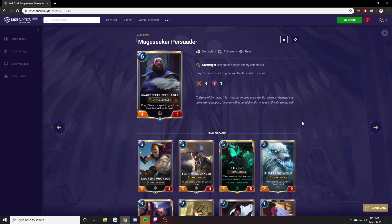Mage Seeker Persuader. This is that other version of the 4-mana card I was talking about, which I think is much better. Being able to have 4-13 stats at 6 mana is insane. You may think getting something like War Mother's Call from Freljord off the 1-mana Mage Seeker Conservator is unlikely — it happens a lot, more often than you think. So on turn 6 being a 6-mana 4-13 is insane. This card is way better than the 4-mana version that just gains power but only has 4 health.